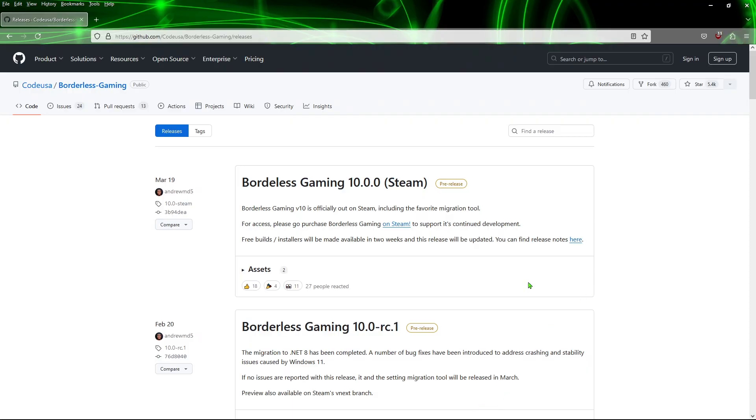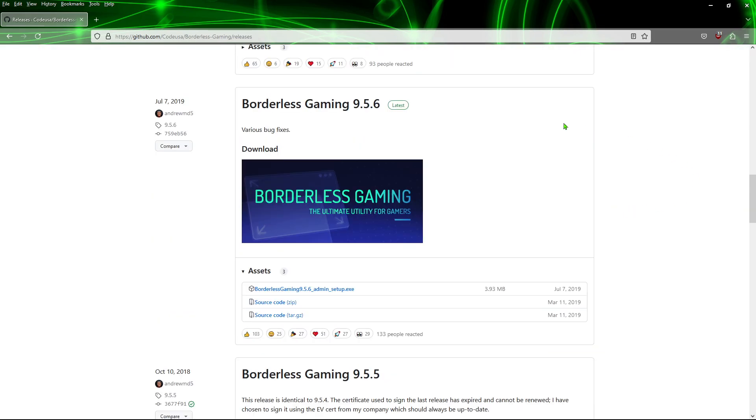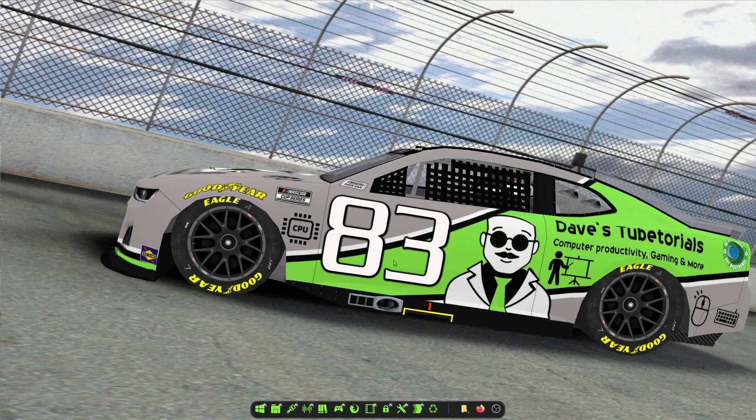We are going to go to this website right here and there is a newer version available here from pre-release — you can get that from Steam, however you will have to pay for that version. But this version down here works fine. So scroll down a little bit here, we're going to go to Borderless Gaming 9.5.6. Go ahead and download that one right here. Once you have that downloaded, just go ahead and simply install it.